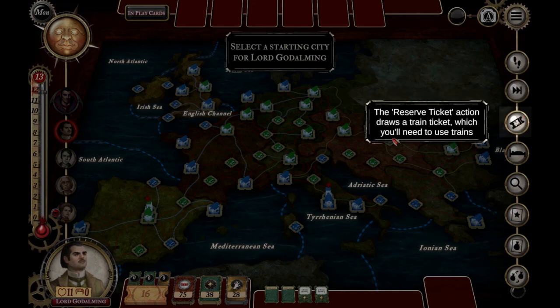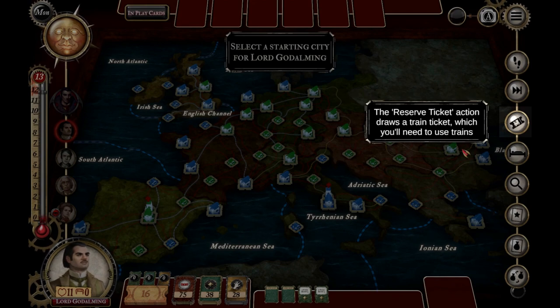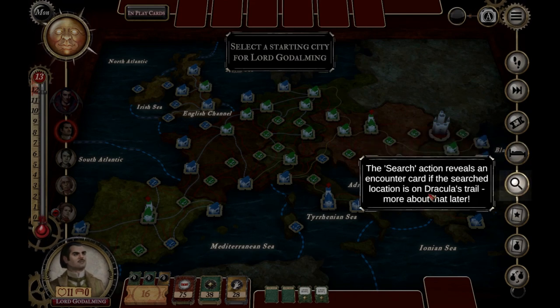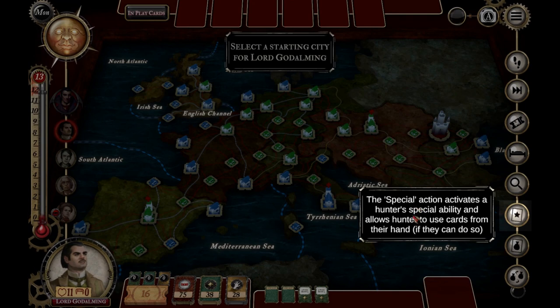Pass skips your turn — that's weak. The reserve ticket action draws a train ticket, which you'll need to use trains. So this is a bit of resource collection to get the moves you need to track Dracula down. The rest action allows you to recover one point of damage. The search action reveals an encounter card if the search location is on Dracula's trail. The special action activates a hunter's special ability — a bit like Pandemic where each character has unique abilities.